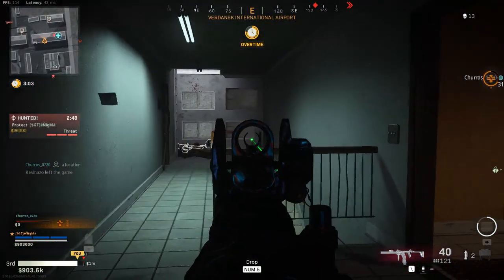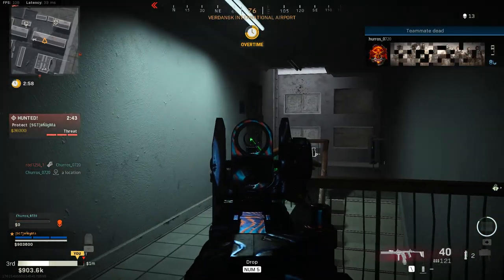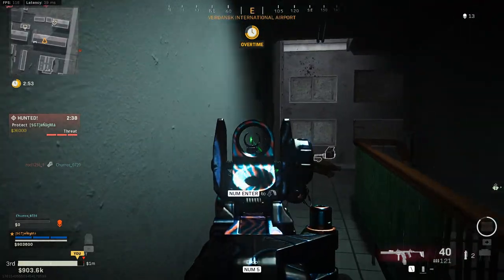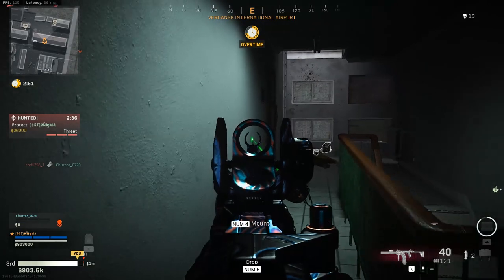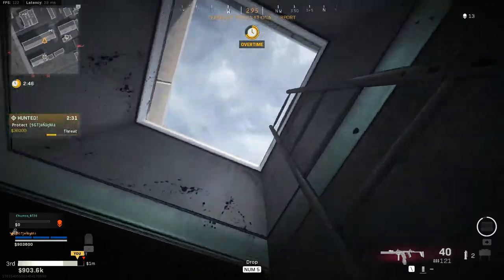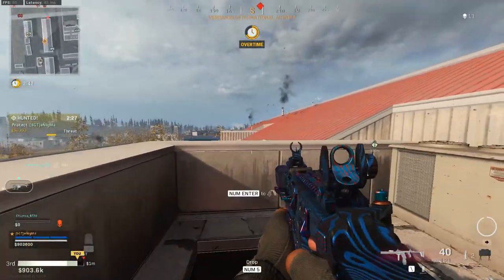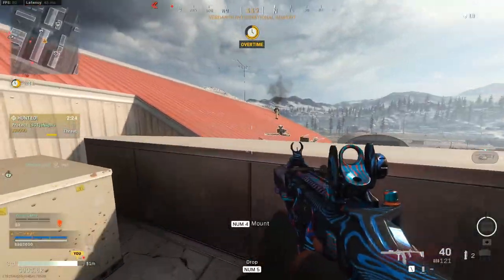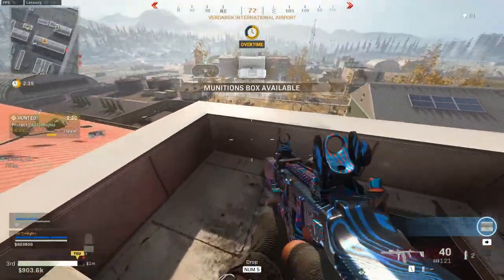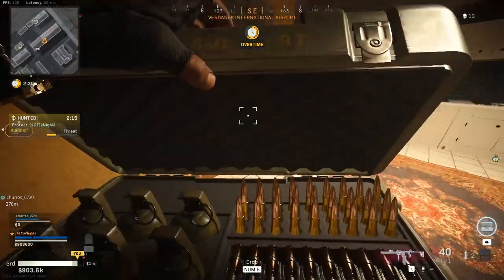My buddy just got taken out and I want to rescue him, but it's very high risk right now. I'm being hunted as a three-bar threat, meaning enemies are close by, and I have 900k — I need to hit a mill before I can switch to aggressive mode. I'm cautious about peeking out, but I do have some cover because I'm at a higher elevation than everything else, so nobody on a hilltop or higher building can look down on me.